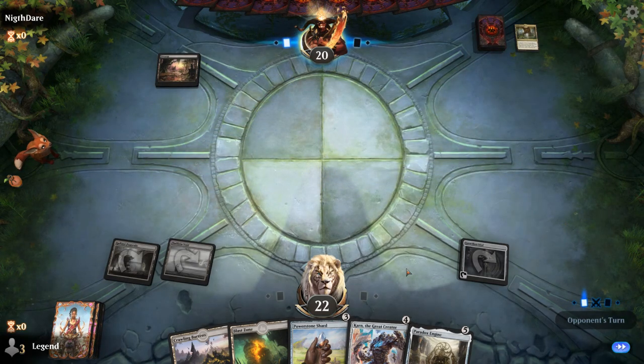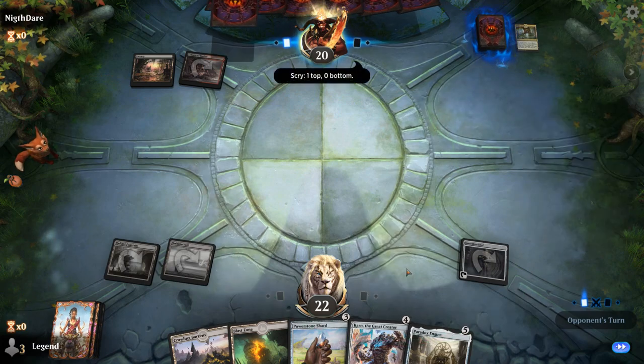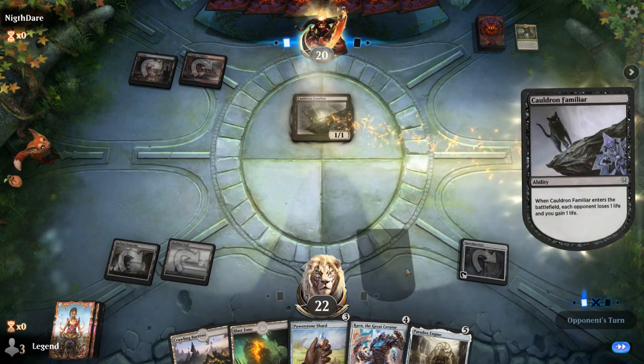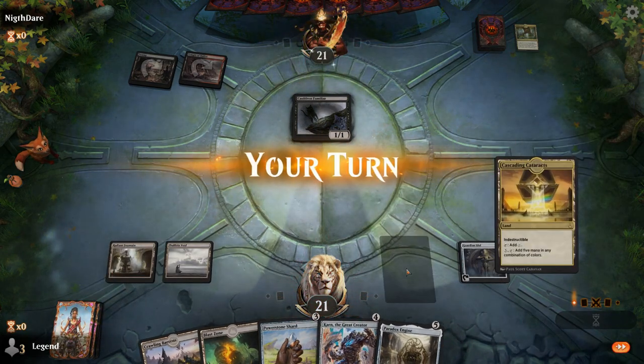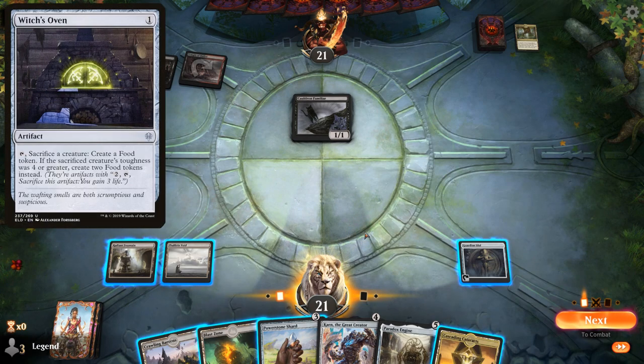Opponent gets a Swamp and a Temple of Malice tapped, so off to a pretty slow start. Cauldron Familiar and Serpent — it's a Sacrifice deck. Karn can shut down a potential Witch's Oven and can also get graveyard hate if needed.